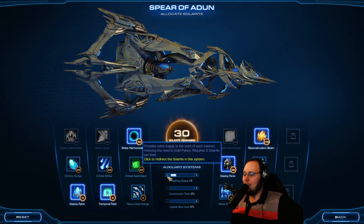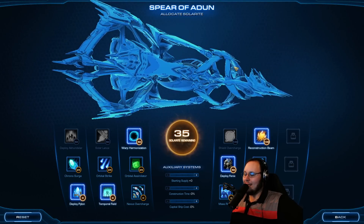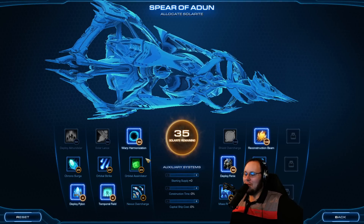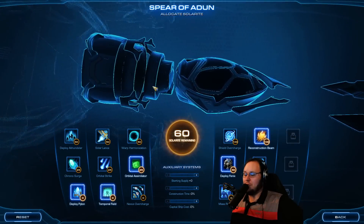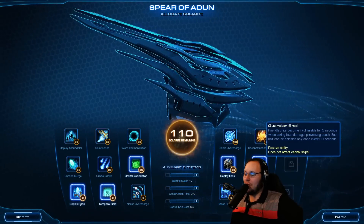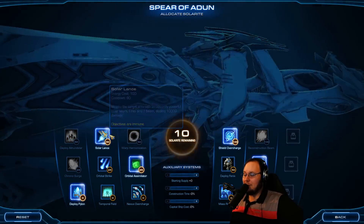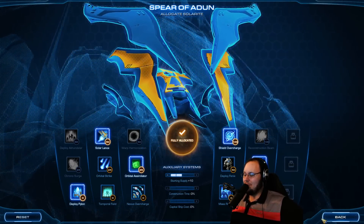We have a little bit of solarite remaining. Now we're going to be running on to Rakshir. And I think on Rakshir, it's probably going to be the last opportunity I have to ever play ground. So I'm thinking Wrathwalkers. I'm thinking Dark Archons. I'm thinking the whole suite. Maybe we get orbital gas — there's a bunch of bases on this mission. We can steal their gas geysers after clearing their bases. We can go for Guardian Shell because we're going to have a bunch of smaller things. Shield Overcharge because we have a lot of stuff — it scales very well. Solar Lance because I love killing all of my foes.